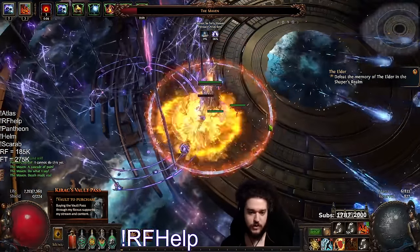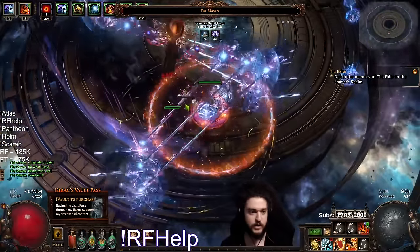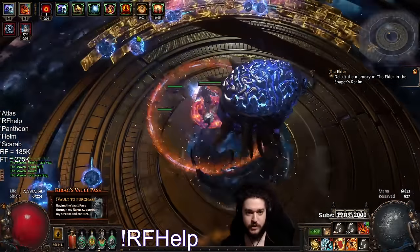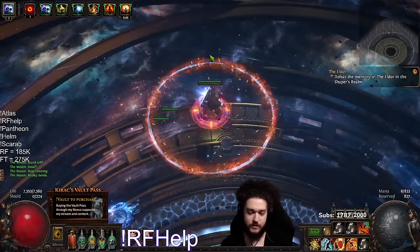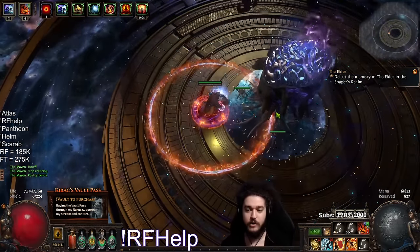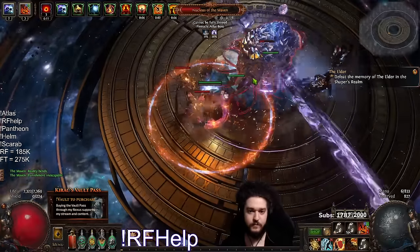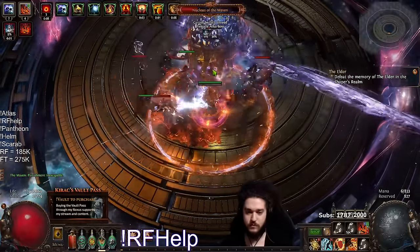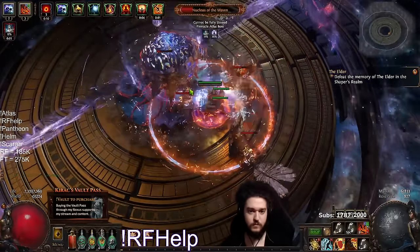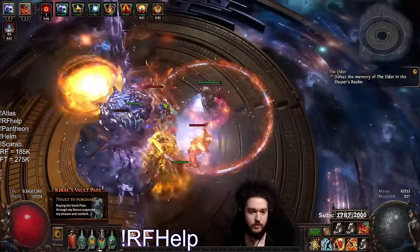Pay attention to him, make sure there's no balls coming out. That's a set of balls — position directly. Now pay attention: this opens up and we're now entering the last phase. This is the last brain round — balls are positioned exactly how I want them. Pay attention to that line, keep up your endurance charges.